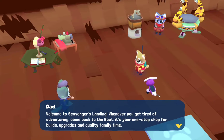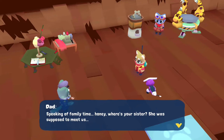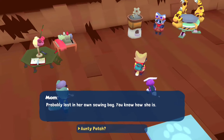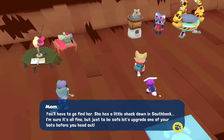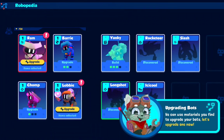Welcome to Scavenger's Landing. If you ever get tired of adventuring, come back to the boat - it's your one-stop shop for builds, upgrades, and quality family time. Honey, where's your sister? She was supposed to meet us. Probably lost her own sewing bag. Auntie Patch? She's great at sewing backpacks together, so she's coming along to craft new backpack modules for you. You'll have to go find her - she's in a little shack down in South Bank. Let's upgrade one of your bots before you head out. We can use materials you find to upgrade your bots.